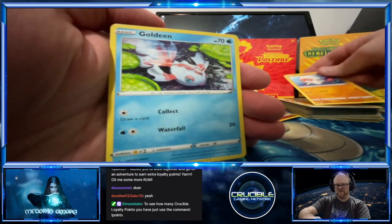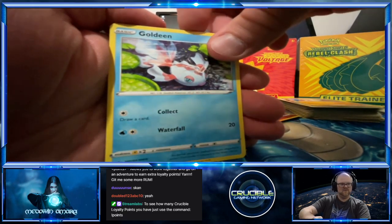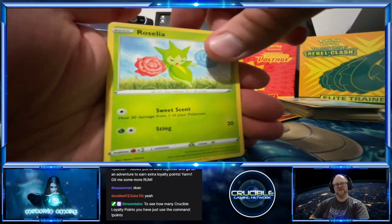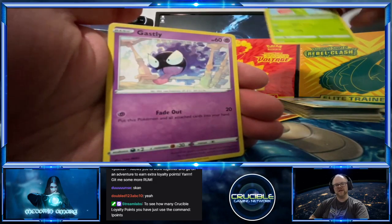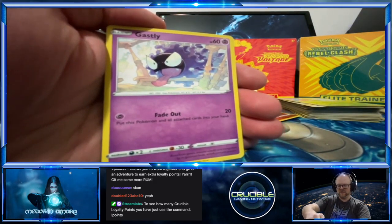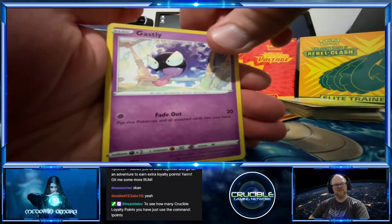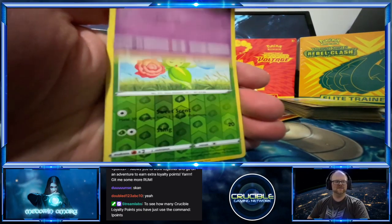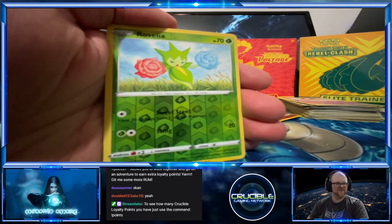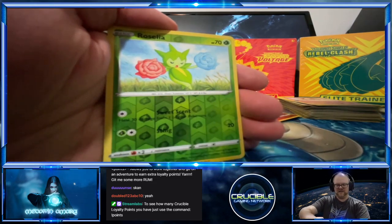Hey Reb, what's going on! Got a Goldeen, a Roselia, Gastly. I don't know if Gengar is in here but I know my wife will like that. It's this Ghost type Pokémon — looks like a big purple ghost with a big scary face. So Roselia, alright.